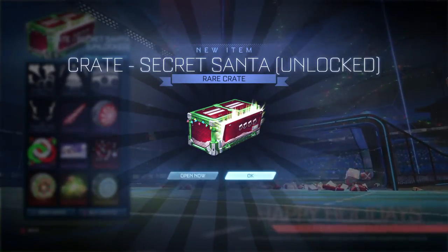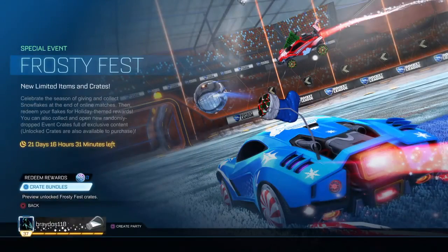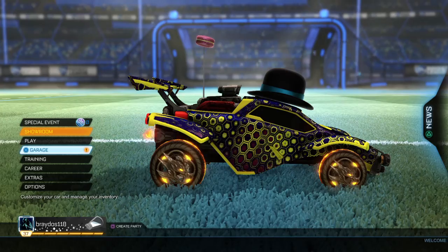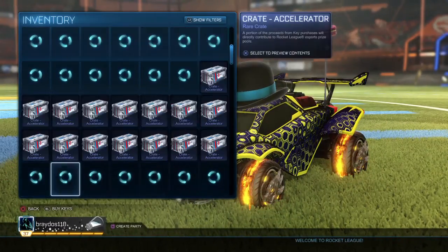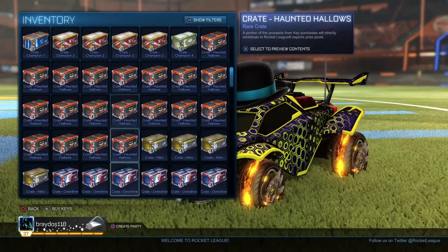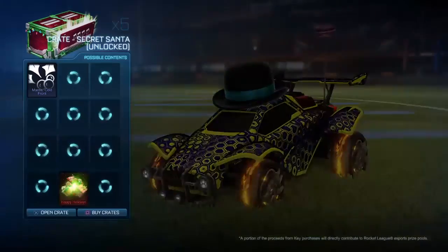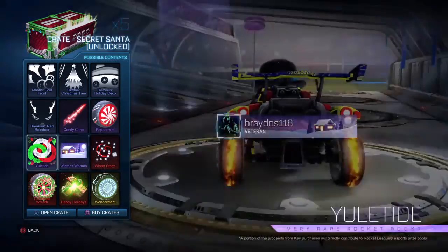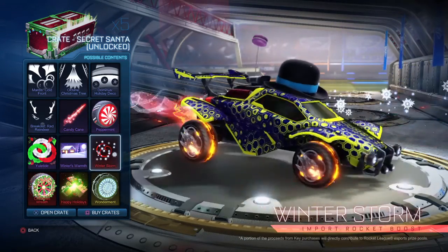Alright guys, so I only bought just five Secret Santa crates. That gold explosion is annoying me now. If anyone wants Haunted Atlas crates, hit me up - I've got a fair few. I want PCC crates. Secret Santa crate - I bought five. What I really want to get is Happy Holidays, Wonderment, and probably Winter Storm - any of those three.